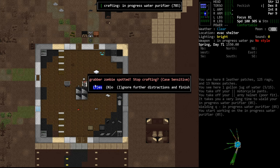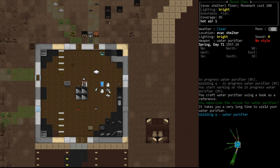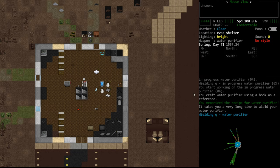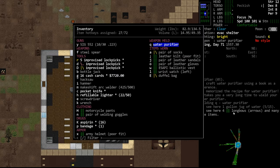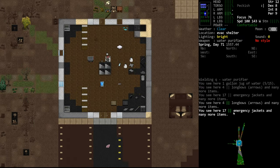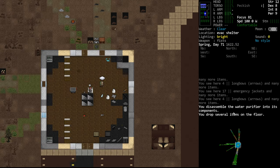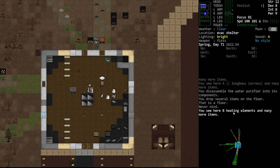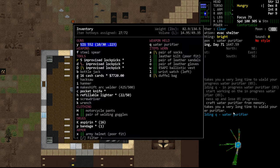We were at 21 percent - there's a grabber zombie, ignore it, we're fine. We went from 21 to 38 percent - we can make these to level up. You'll notice we memorized the recipe, so previously we were using a book to craft this but now we have access to that recipe anywhere we go. The water purifier is a battery-powered device designed to purify drinking water. I've never used it in game because it's easy to boil water. Let's try disassembling it for materials back.